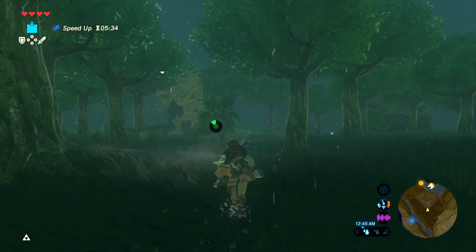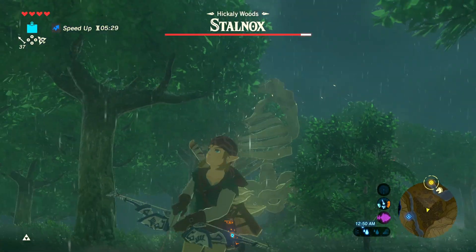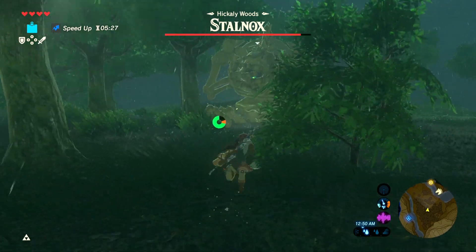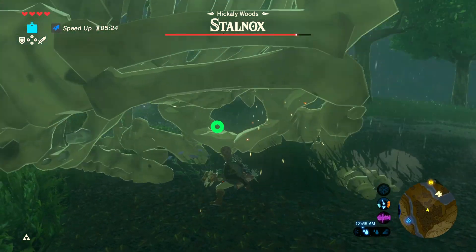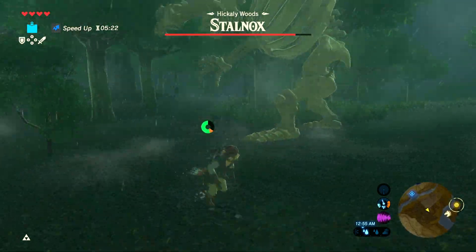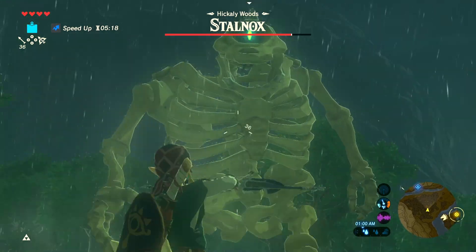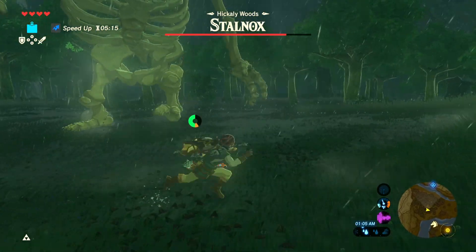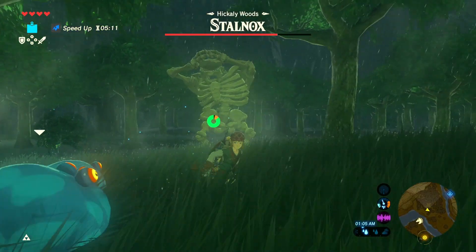We're on our way back to the stable, but let's go ahead and get into a fight with Stalhinox. This is big. This is one of the other types of field bosses that we'll find out - they're kind of similar to Stone Talus. You can see there's weapons embedded in him. He's not really weak, except for his eye. Classic Zelda boss design.